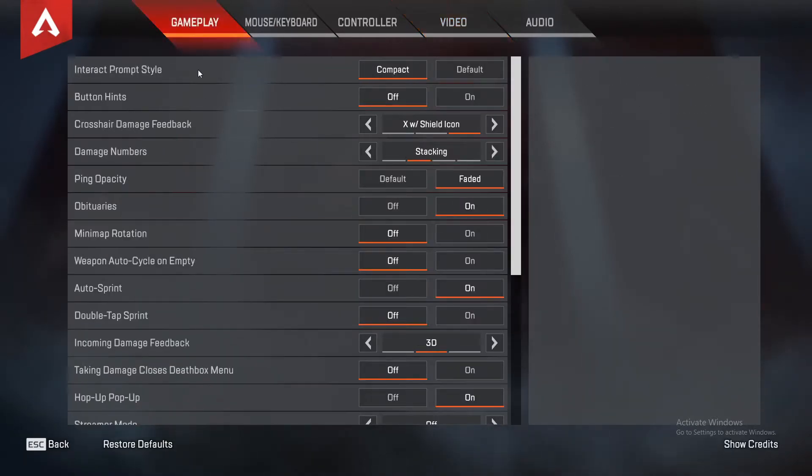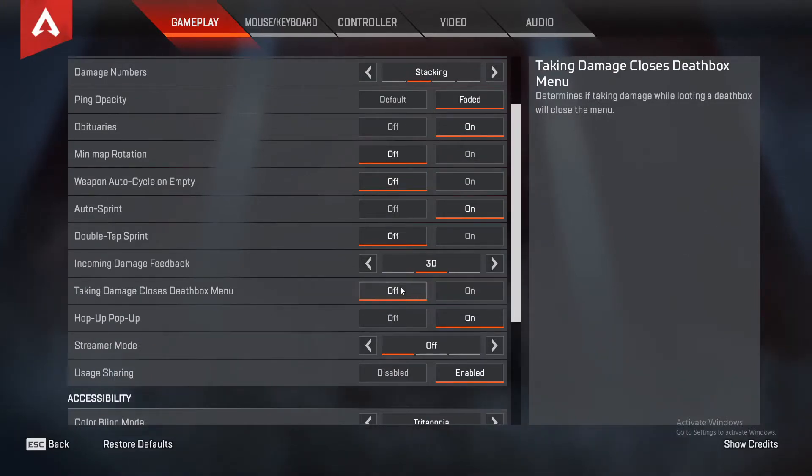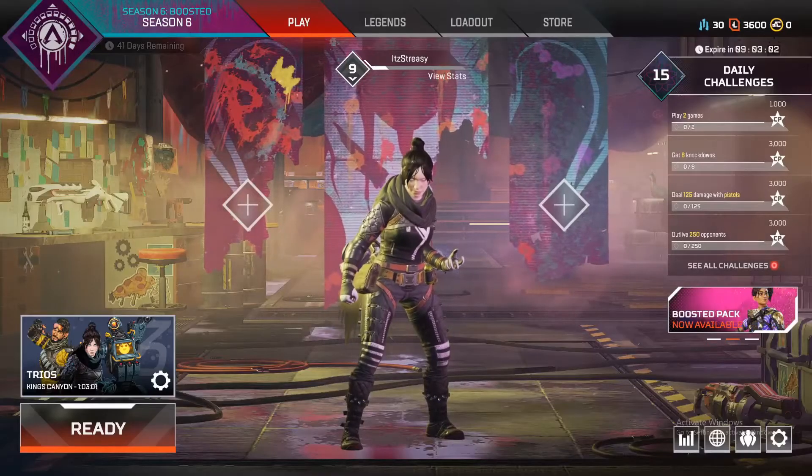After that, go to the gameplay settings and turn 'taking damage closes the death box menu' from on to off — we'll talk about later why we're changing this option. That's all you need to do on the settings portion of this video.